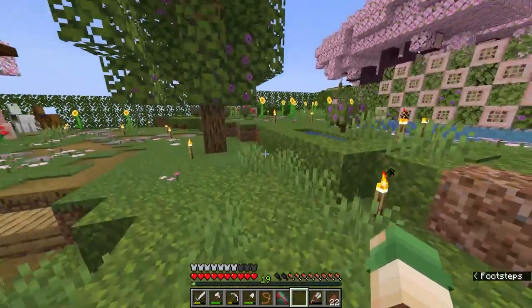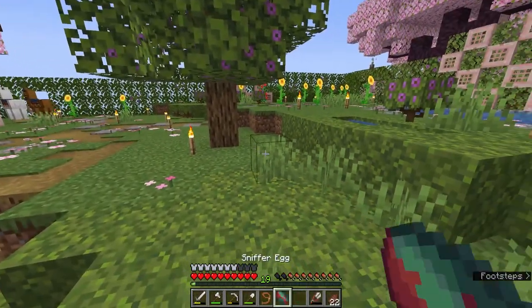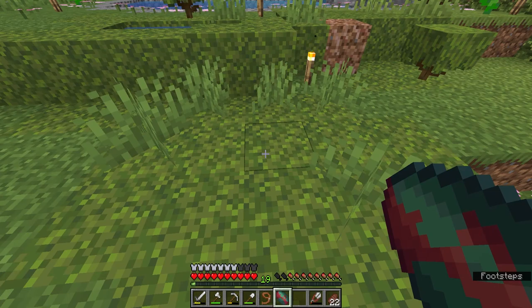I decided to make a froggy fountain that the Sniffer can be friends with, and it added a lot to the pond. I'm not gonna lie, I'm kind of obsessed with this fountain. The garden is now done and I really like it — I think it's really cute and a Sniffer will have a good life here. It is time to place the sniffer egg on some moss.